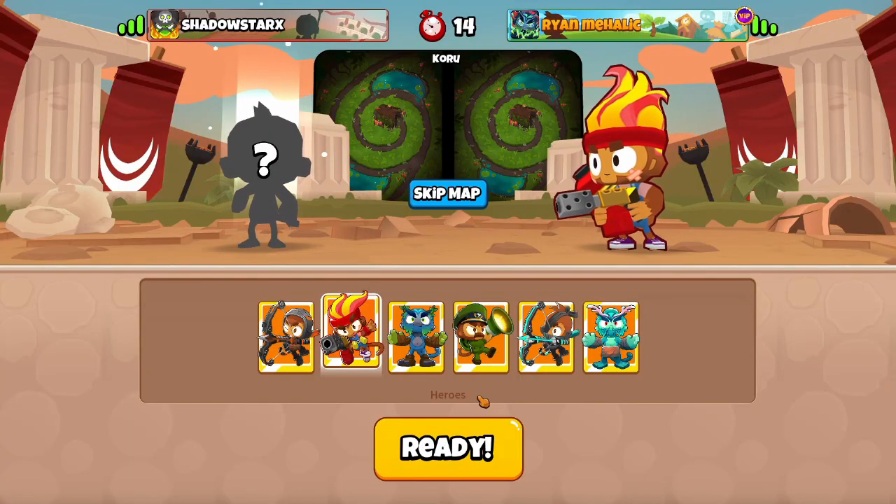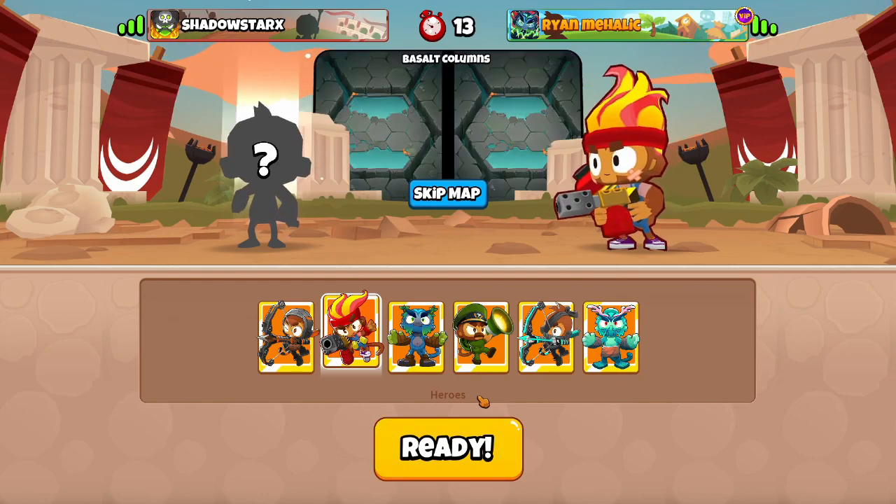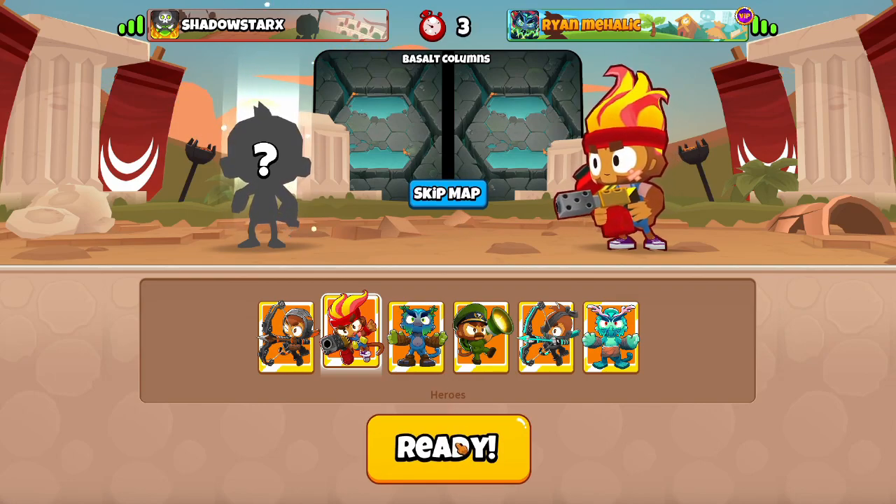And get some dubs here. We got Shadow Star X for our first game here. Looks like they want to play Basalt Columns. Are we going to rock with Basalt here? We'll rock with Basalt Columns — it looks like it. Sure, why not?